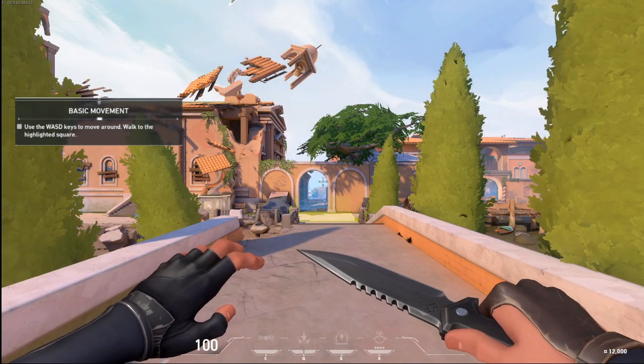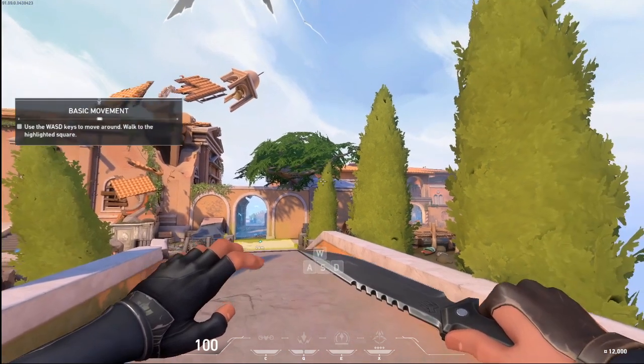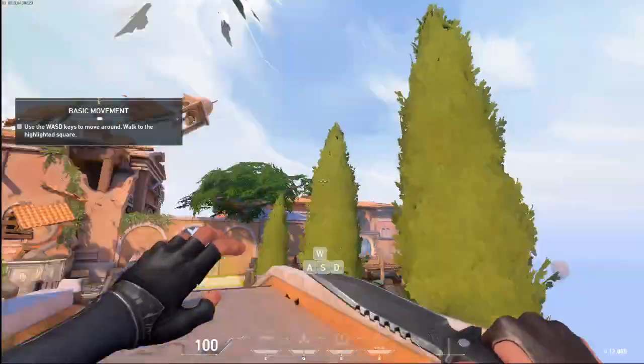Agent, welcome to Valorant. Name's Brimstone. I'll be taking you through some training so we can get you out in the field. We'll start with basic movement. Walk over there, would you?